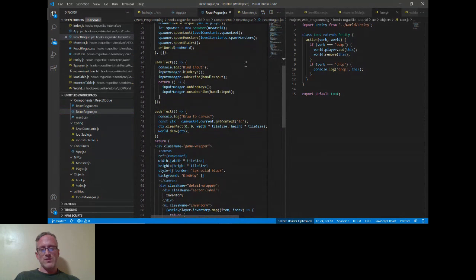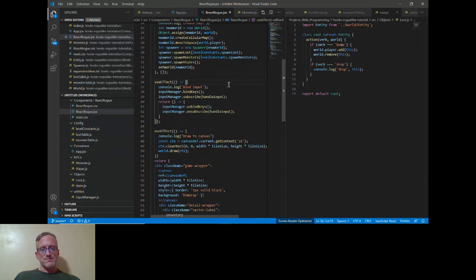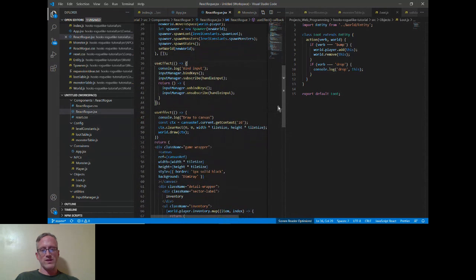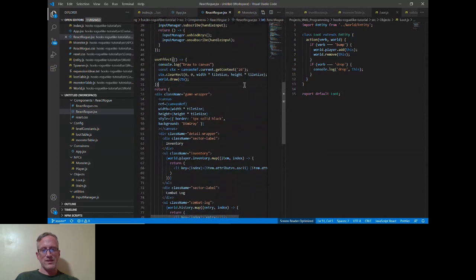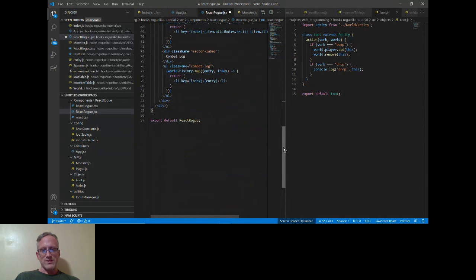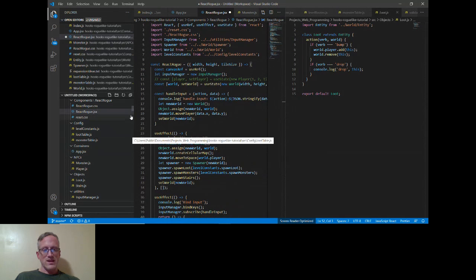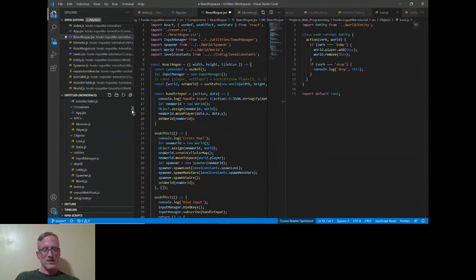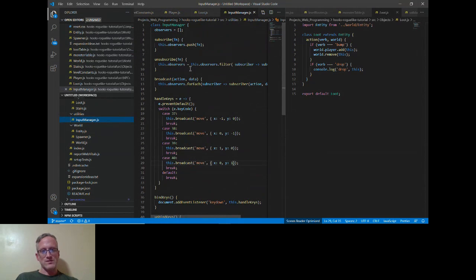I would prefer to look at ways to make it more comprehensible. When I look at it, I'm just like, I don't know what these do or what's the difference between this one and that one. I just haven't used it that much so I don't know how to interpret that offhand. The input manager is using an observer pattern that the tutorial author decided to use. I've linked an article on the observer pattern.